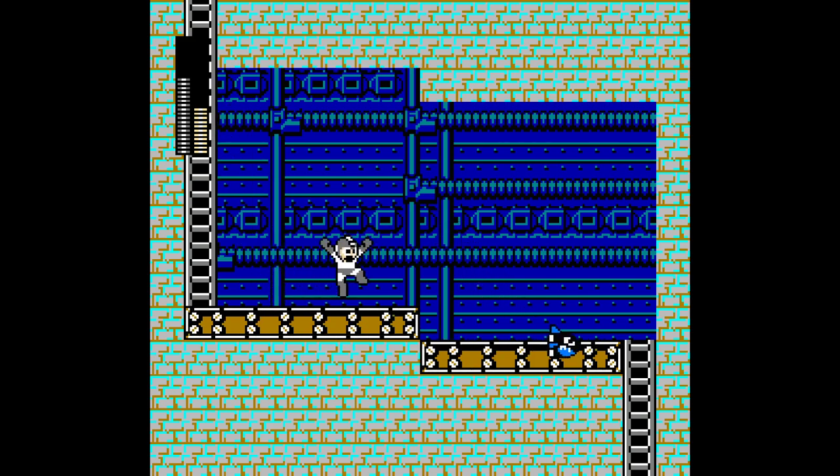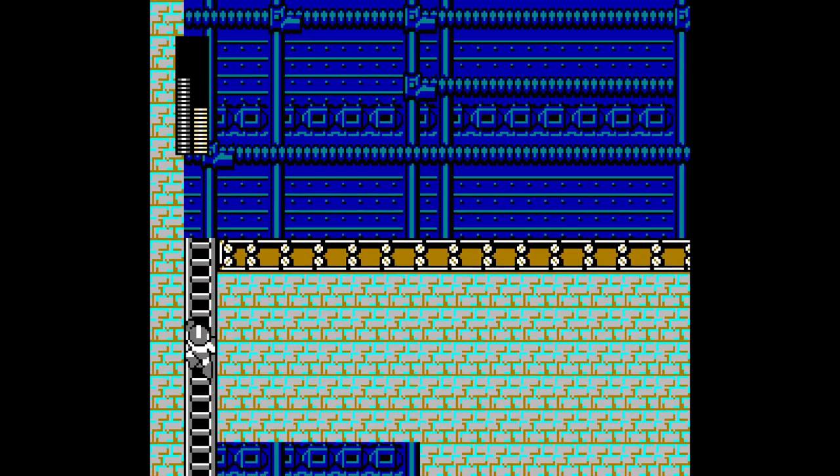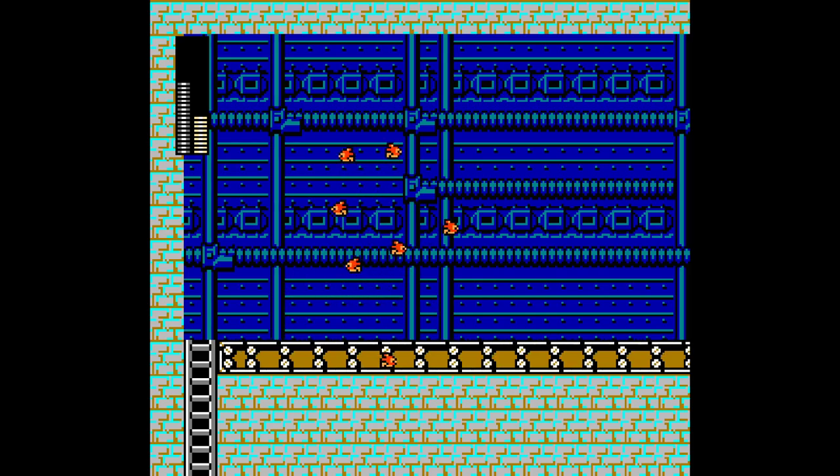This is cool — so early on in the level you have rain where it affects you when you jump but not when you're walking, and now you have the reverse. That's a nice design progression.